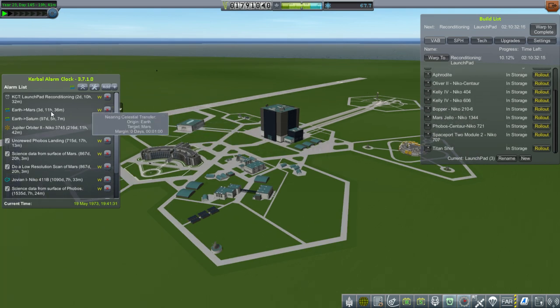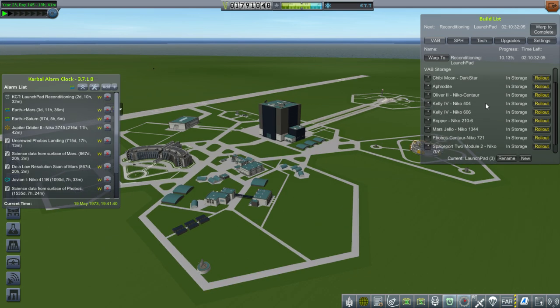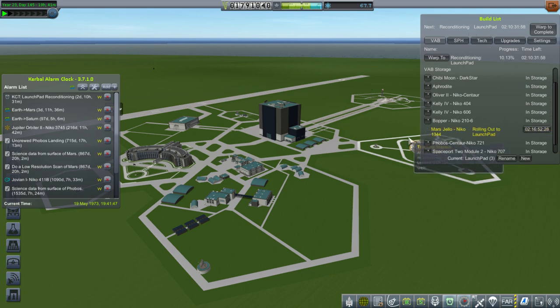We've got three days left in the window, though since we started off by launching three days early we could conceivably launch three days later, so there might be time for that fourth rocket. Let's roll out the Mars Jello while the launch pad is reconditioning — by the time it gets out there the pad will be ready, so let's go with the Jello and see how it works.